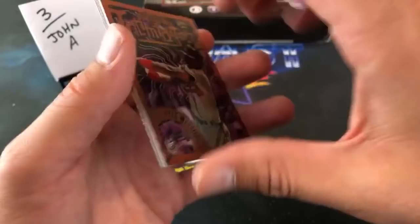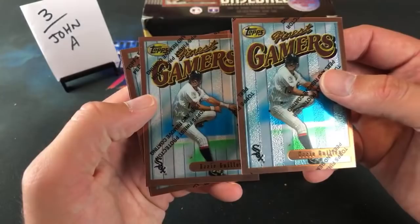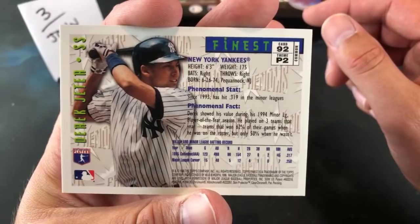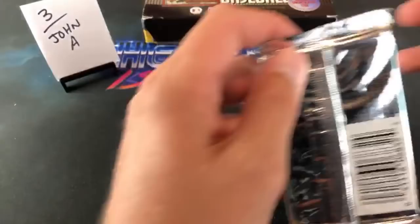And look at that — Derrick Jeter in the back! Freaking sweet. Fred McGriff leading off, Ozzie Guillen — I thought it was gonna be Ozzie Smith for a second. Back-to-back Ozzie Guillen — what is up with that? It's the third time we've seen him. But oh man, that Jeter definitely saved that pack — Jeter Phenoms. Probably the best card in Series 1, definitely one of them. That is freaking awesome. I feel like John A has pretty good luck getting Yankees.